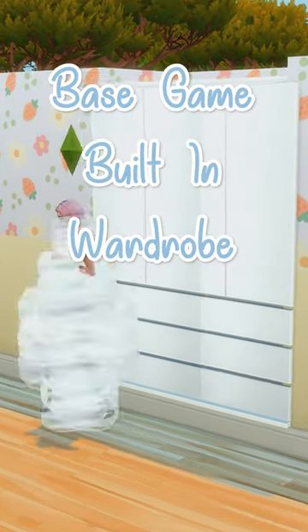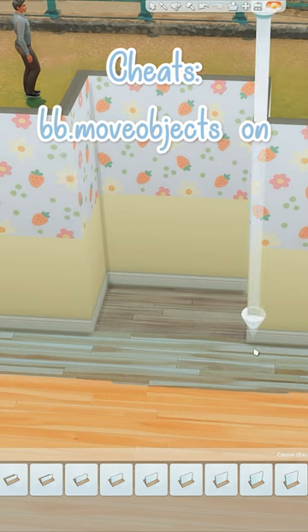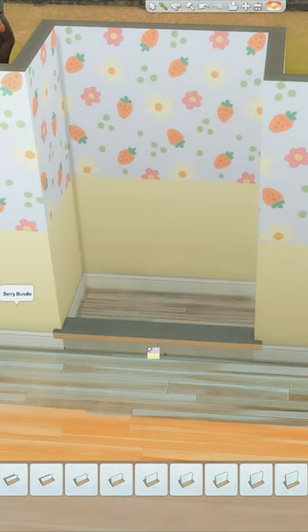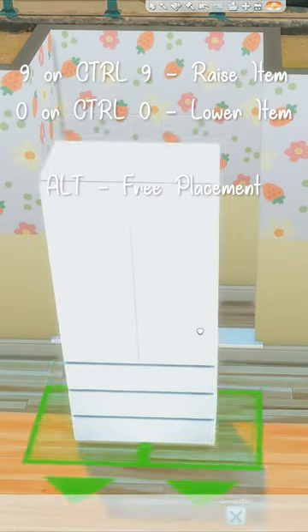Let's spice up your base game builds with a built-in wardrobe. You're gonna need a one by two room where your wardrobe is going to be placed, and then using the smallest half wall, we're gonna place this across the front. Don't forget to color it so it looks nice — change the platform trim to match whatever color wardrobe we use.